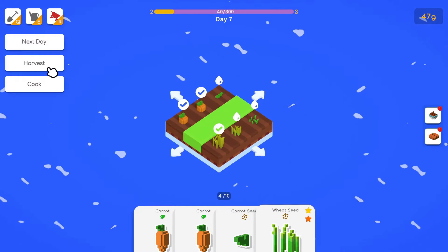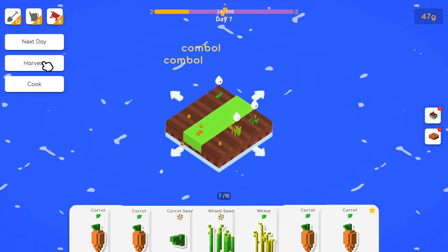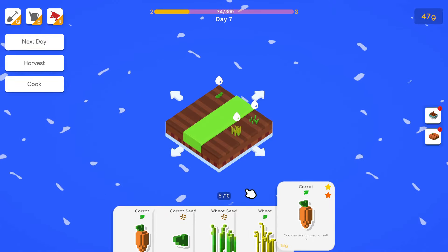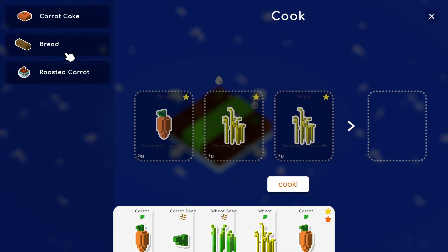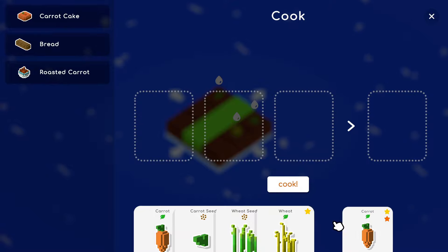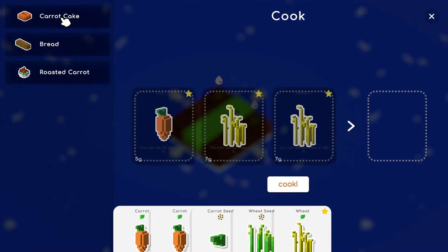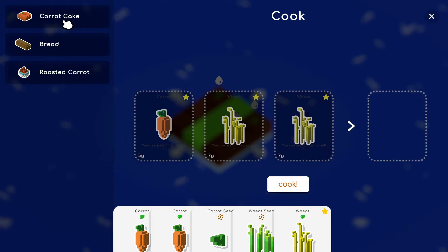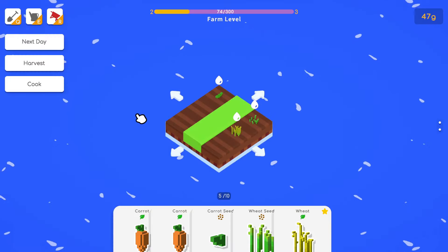Harvesting and they combine again. The only time I don't like combining is when you have a recipe that requires two separate cards — you can't split a merged one. We can't do any of the recipes right now because we need two wheat. We have a carrot seed and a wheat seed.